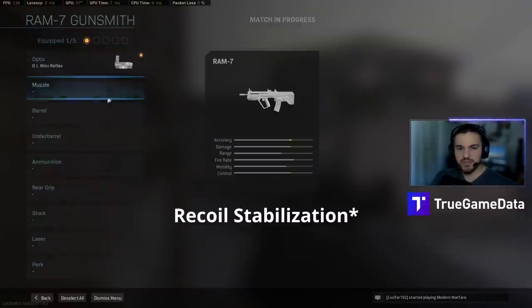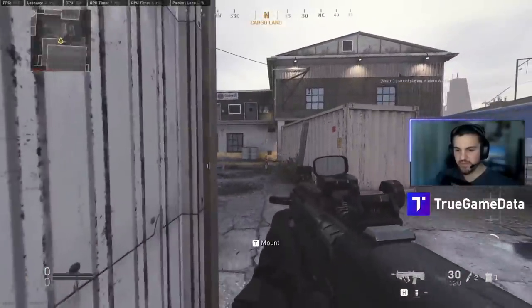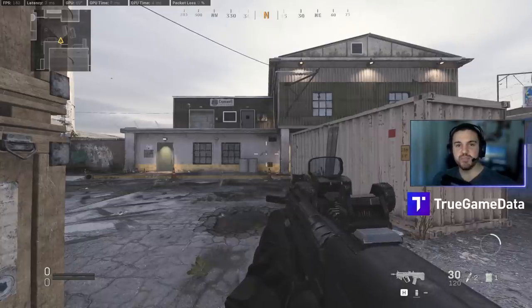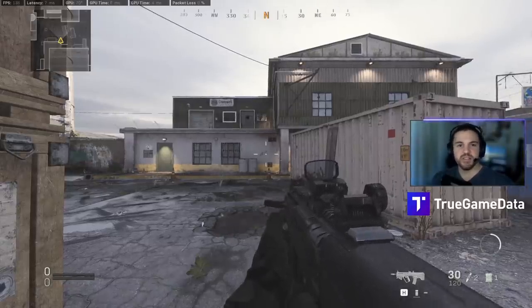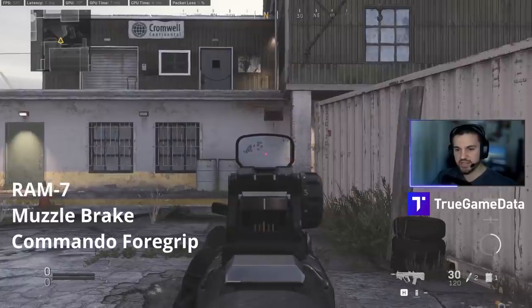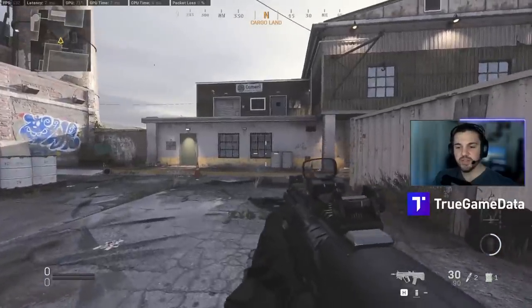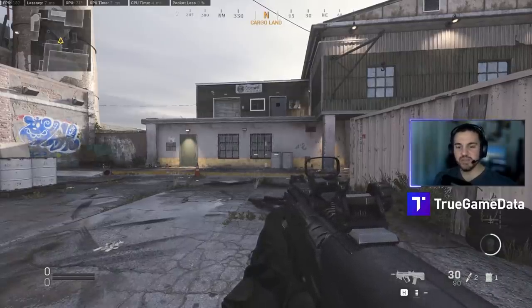I'll do one with full aiming stability as well. What you'll see with full aiming stability is that the red dot will no longer shift away from the center of the screen. So recoil stabilization also controls how much the screen moves and shakes, which I think is almost as big of an effect as the actual horizontal bounce. I think it's something people don't really know about, which is why I wanted to make this video. I'll show you guys how close the dot stays to the center of the screen with a muzzle brake and a commando foregrip — it just feels so much better because the screen isn't moving at all.